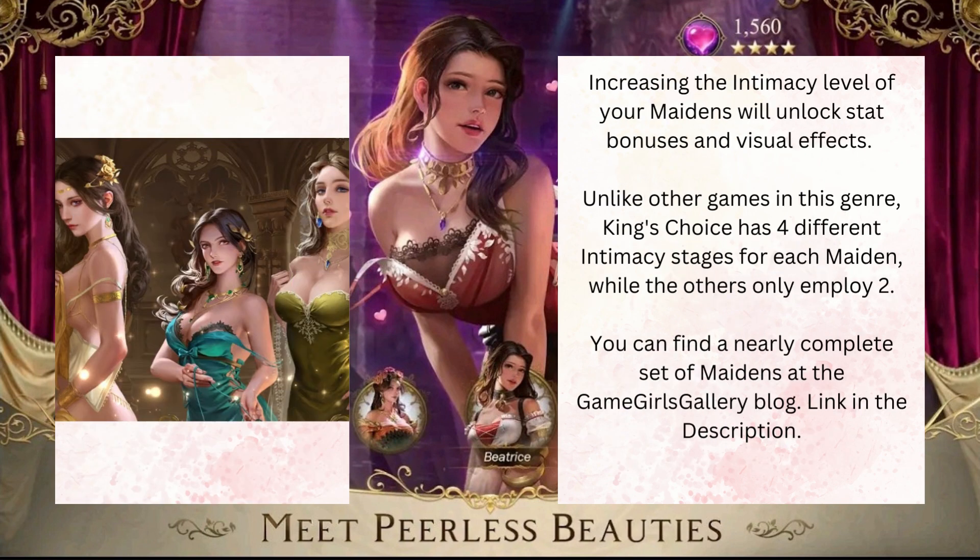Increasing the intimacy levels of your maidens will unlock stat bonuses and visual effects. Unlike other games in this genre, King's Choice has four different intimacy stages for each maiden, while others employ only two. You can find a nearly complete set of maidens at the Game Girls Gallery blog — the link is in the description.